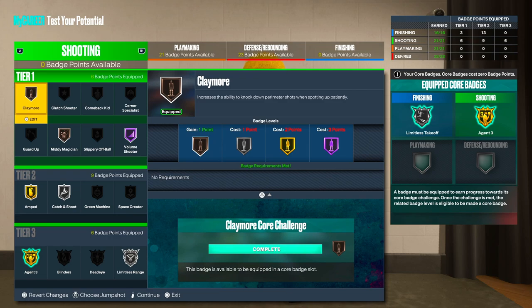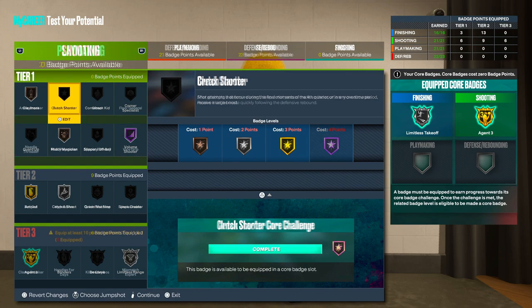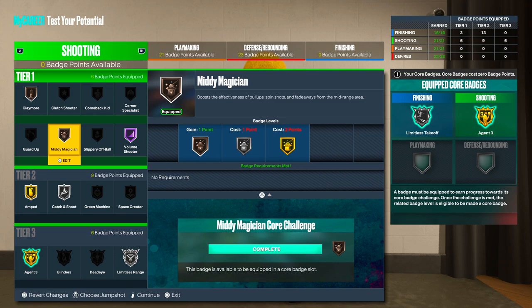For shooting badges I'd probably rock it like this — it all depends if Bronze Claymore is good or if Silver Claymore would be better than Gold. None of the big content creators really went over this stuff so this is just how I'm feeling right now. That Mini Magician is gonna help you more in the rec and when people are guarding the three. You could take off Catch and Shoot if you don't really need it, and max out the mid-fade — spin pull-up, whatever.